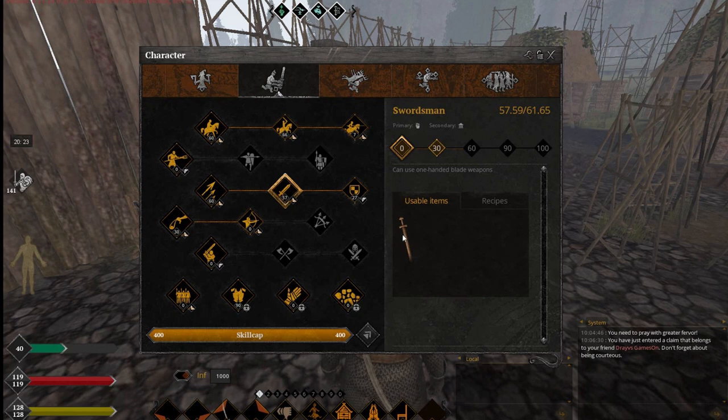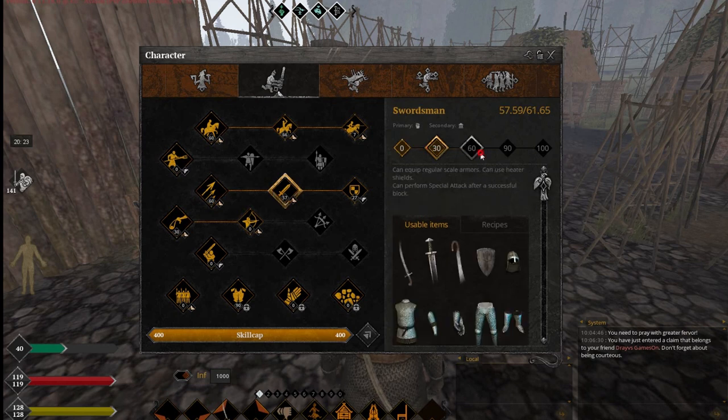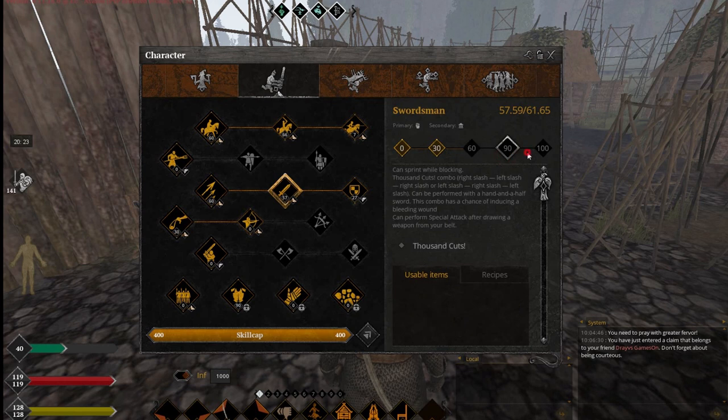You can actually apply poison on practice weapons too, on wooden ones. Yeah, I know it's ridiculous, but you can. And obviously this sword, this sword, and that's it.